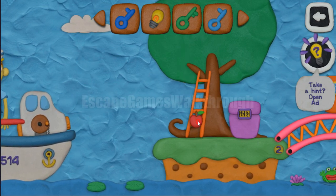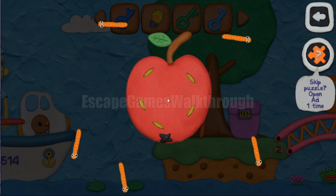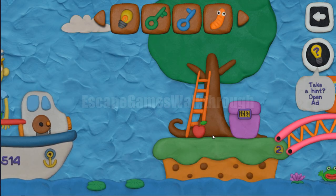So with an apple we can play the small memory game. We need to remember one, two, three, four, and five, and repeat the same sequence of these worms: one, two, three, four, and five. So the puzzle with an apple is done and we've got a lure.